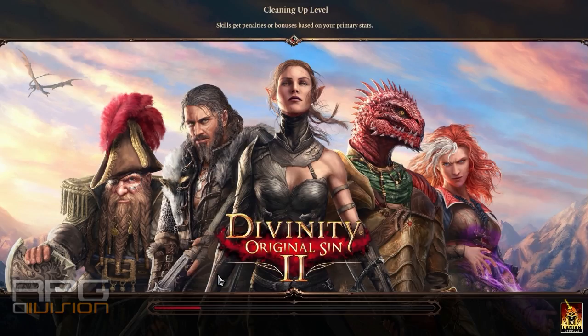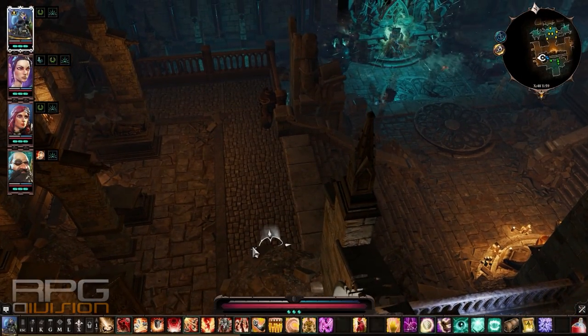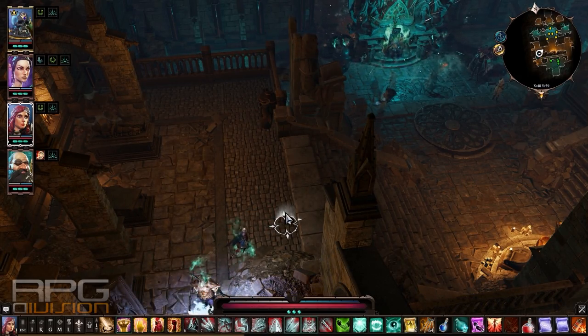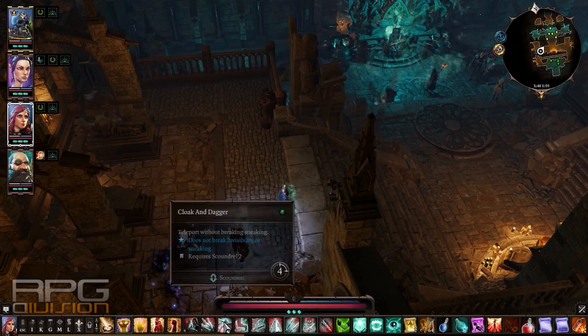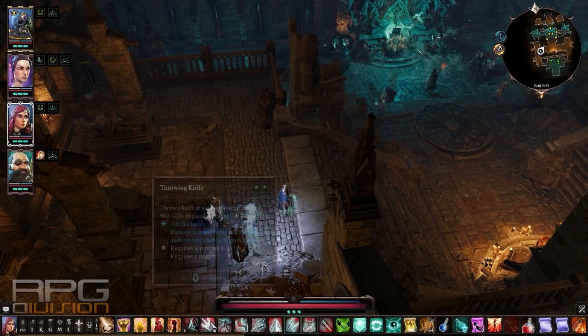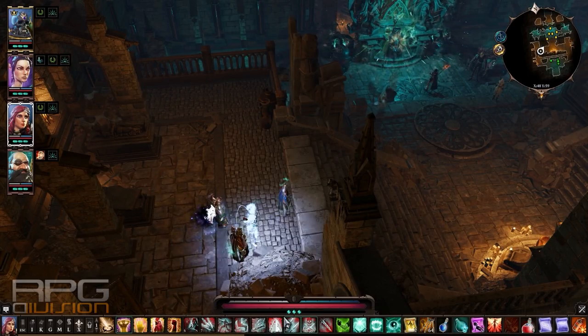Before you initiate the fight, buff yourself with whatever you have — like Encourage, for example. Buff your magical armor too, because his first attack will be an AOE magical attack, and that's a pain in the ass to deal with.